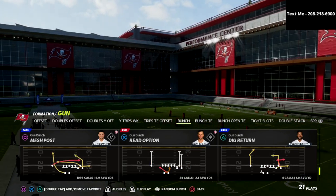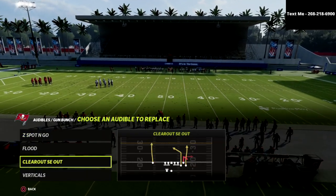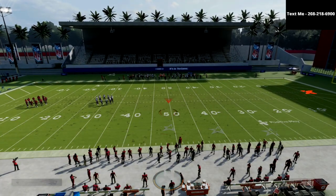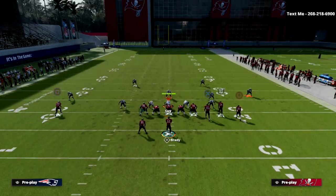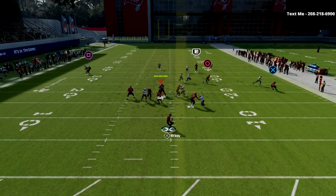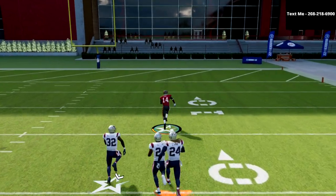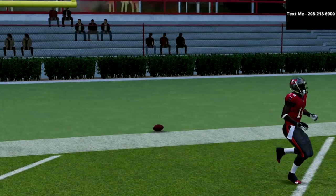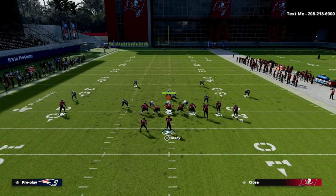We're going to take a look at the play 'Dig Return,' which you can find in several playbooks — it's actually best out of the Seattle book. What you're going to see here is Dig Return: if I go to Cover Four Show Two, which is Cover Four Match out of the 3-3-5 Wide, all I have to do is streak the R1 receiver. What you'll notice is that R1 is going to burn the match coverage over the top, as you can see right there. It's a complete bug in the game — it's a glitch.